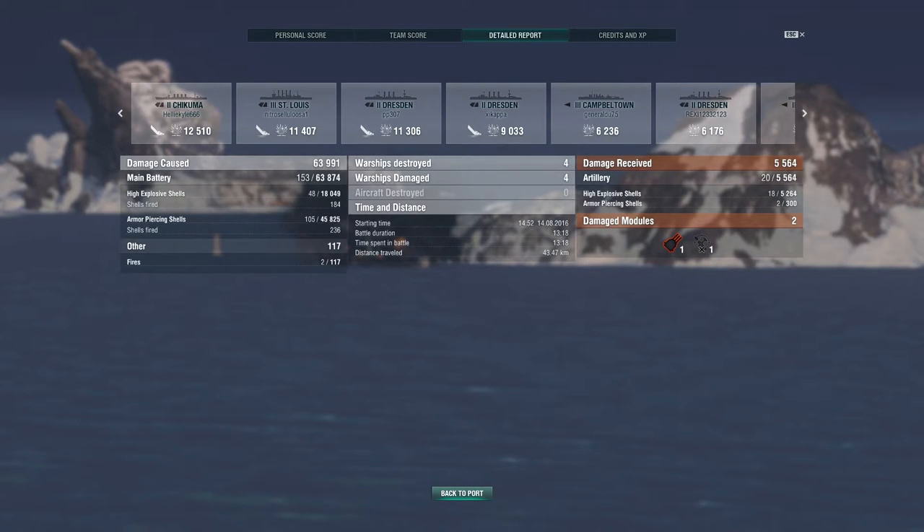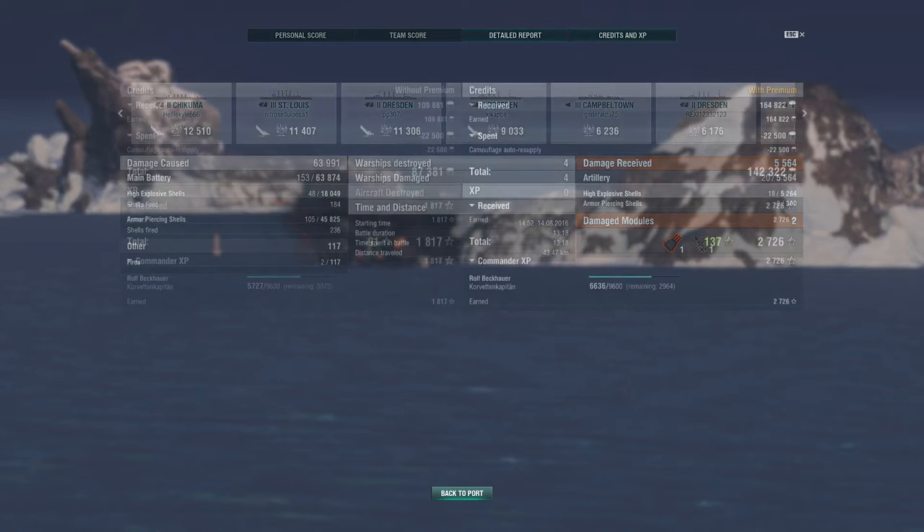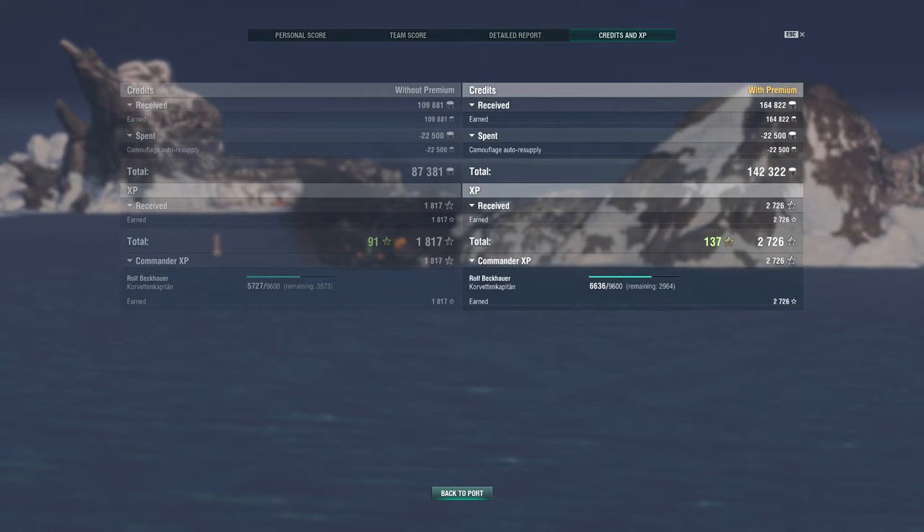In the detailed report, the important item to note is shell choice to maximize damage output. We fired 153 main battery shells that actually hit the target — a third were high explosive, two thirds were armour piercing approximately. But when looking at damage attributed to each shell type, the ratio switched to approximately three quarters armour piercing damage and a quarter high explosive damage. This shows how we made the most of armour piercing when it mattered, resorting to high explosive whenever armour piercing would be ineffective. After all deductions we walked away with 142,322 silver.